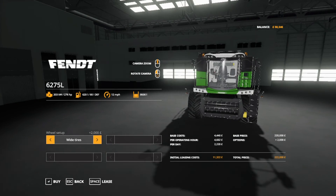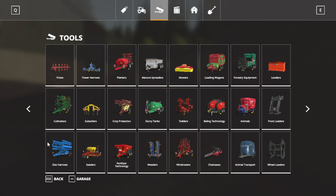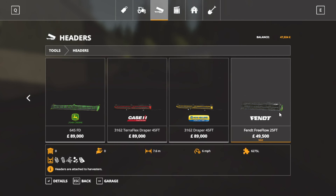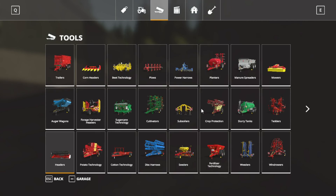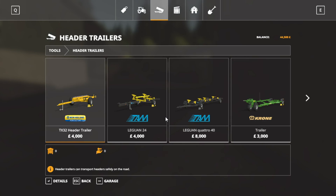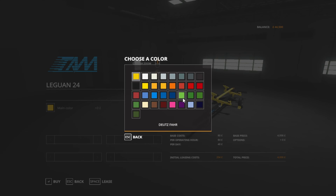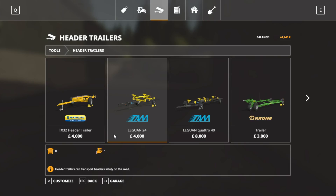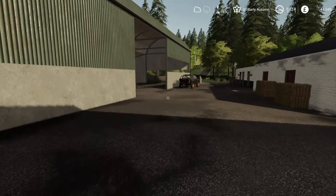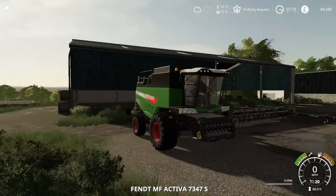We're going to go with some wide tyres - 11 grand to lease that. We also need to lease the header, which is a 7.6 metre header, so it should be enough. We also need to lease a header trailer. I think it's Fendt Nature Green - we'll go for that and lease that as well. We'll teleport all the way over to the store, and here it is, here's the Fendt combine.